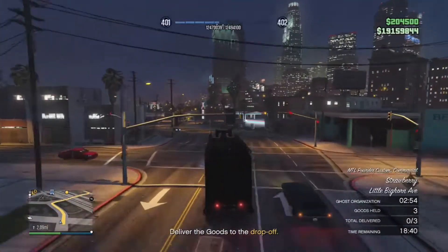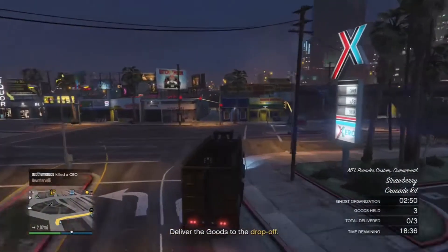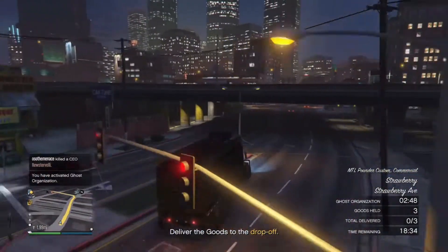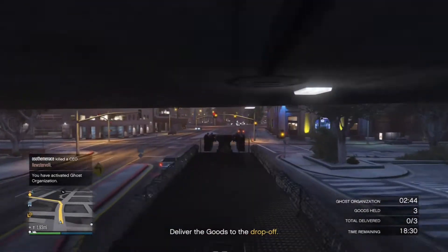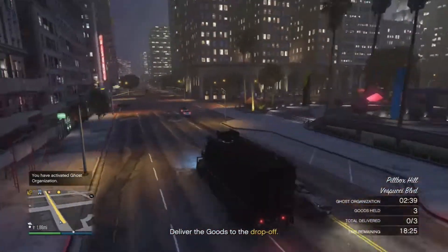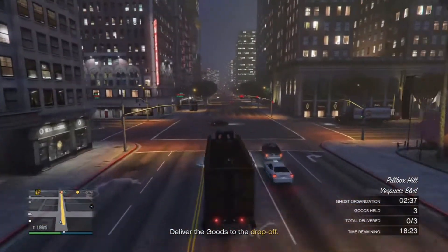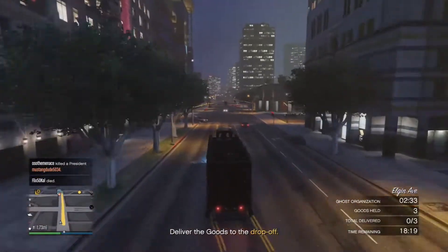The Phantom gets stuck very easily — I once got stuck on a curb on the side of the road and immediately failed the mission because the truck literally broke down and stopped working. So the best thing to do during these nightclub sell missions is to be cautious and not drive like a maniac. If you drive like a crazy person, you'll crash, get stuck somewhere, and lose all your product. Just be careful and make it a smooth ride.